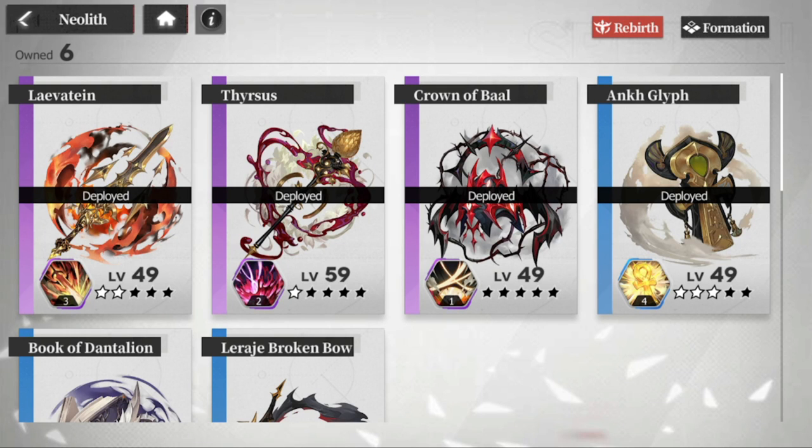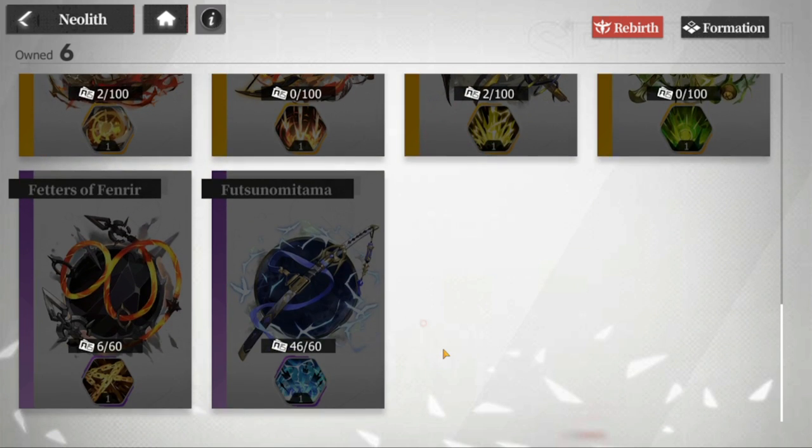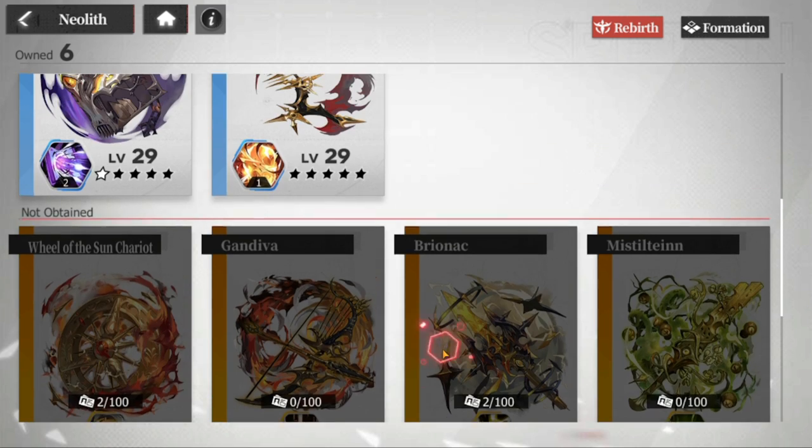Hey everyone, welcome to Echocalypse. Let's go over all of the artifacts that we have, starting from the lowest tier, which is R. We only have three of them, as you'll notice there are only a few.